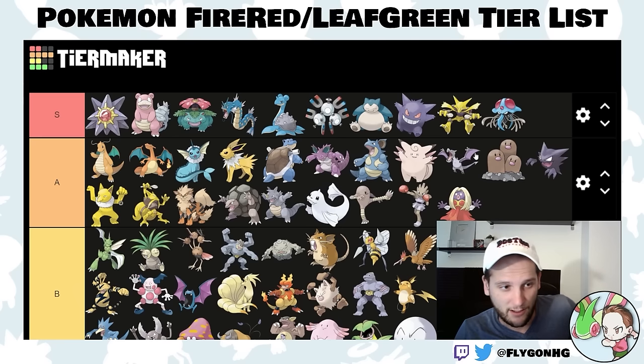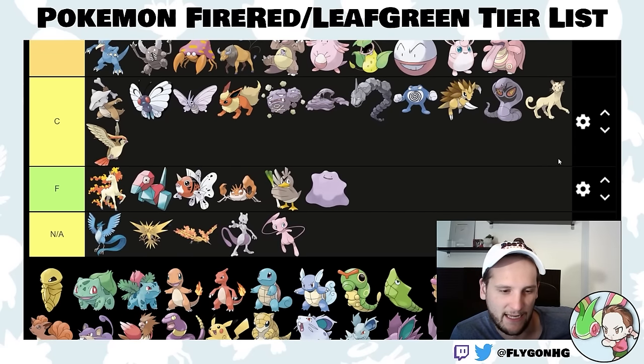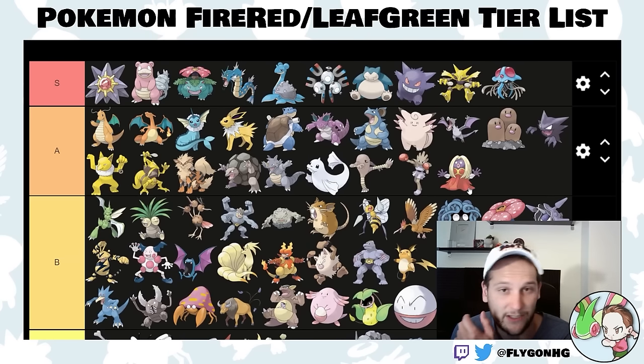And here is our tier list — S tier, A tier, B tier, C tier, and F tier. Let me know what you guys think about this list. Again, this is just my opinion — I'm sure I made some mistakes and there are oversights or contradictions in logic, but that's part of this. I'm just doing my best. Would love to hear what you all think in the comments. Just be nice, and remember to like and subscribe. Be good to each other — peace.